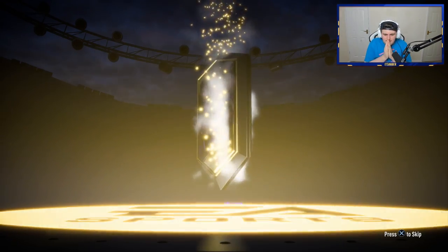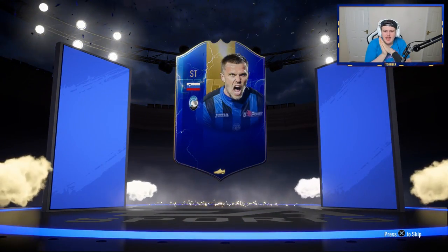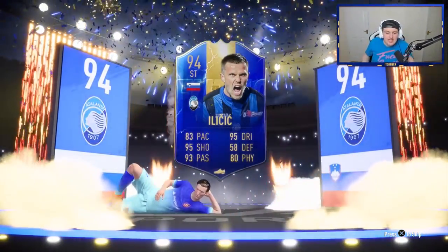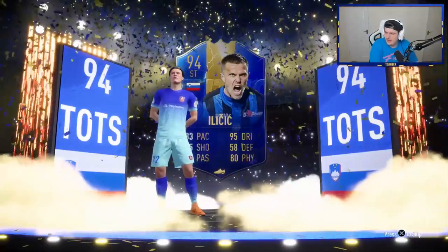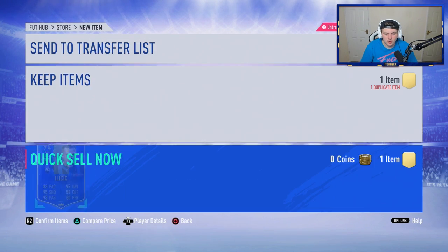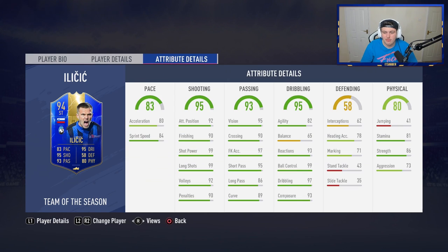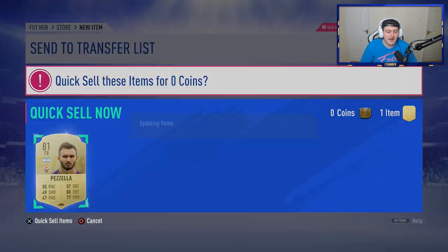Pack number 14 — walkout! Finally! Come on, blue — yes, it's a blue! It's Portuguese. Who's this? Ilicic! 94-rated Team of the Season — that is actually a nice card. He's about 110,000 coins but that's still a 94-rated card in the club — that's sick. He's 6'3", 86 strength, incredible shooting stats, great passing, and a four-star skill moves. He'd probably be a really solid CAM. Finally, we've got a blue — let's go!